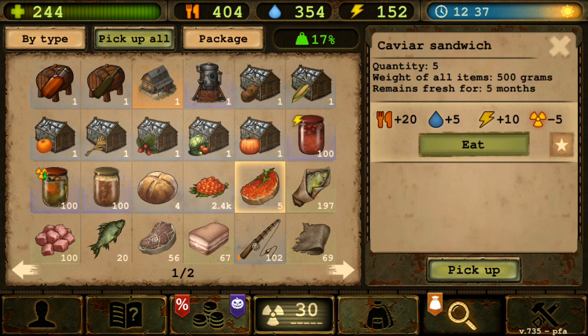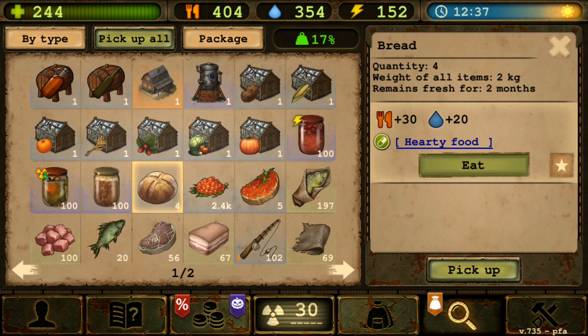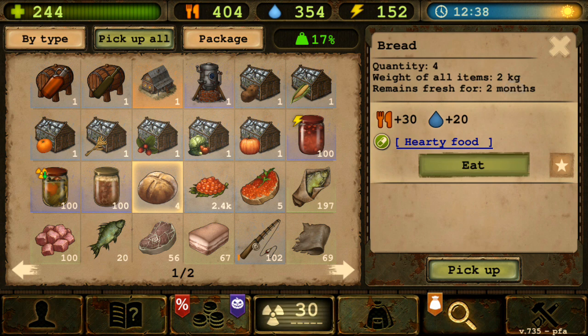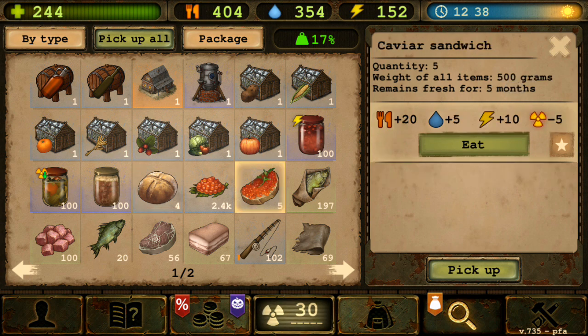For the caviar sandwich, I feel like it's kind of okay as it is. But here's an issue - why would you need a caviar sandwich when you can just have bread, which already gives you the hearty food effect, providing food and water per hour with a duration of about 36 hours? Bread itself is already more useful than the caviar sandwich.